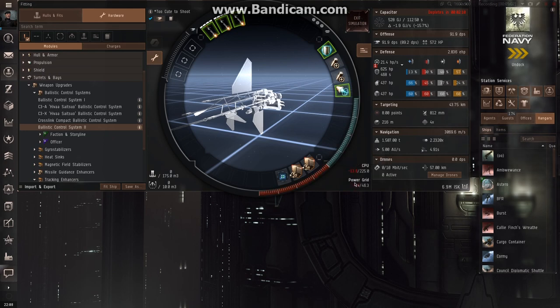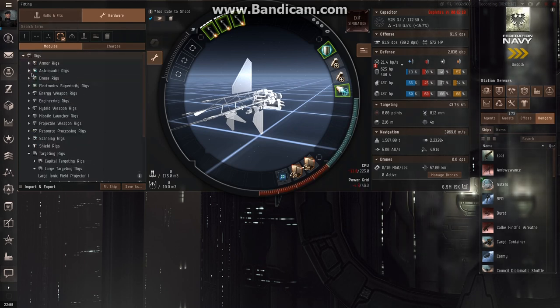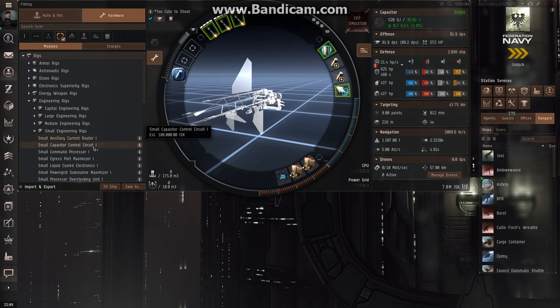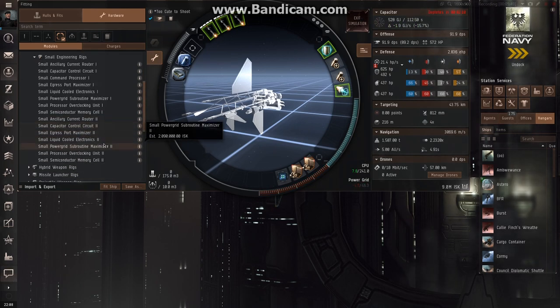Now my CPU and my power grid are in the red, but we still have rigs available that we can use to boost those numbers. So we close this out and go to rigs. I'm going to be using some small rigs for engineering. First I'll use a small processor overclocking unit — drop it in there and you can see that fixes our CPU issue. Then we're also going to use a small ancillary current router, Tech 2 version, to fix our power grid. These can be quite expensive if you're using Tech 2s, but it does fix your fitting issue.